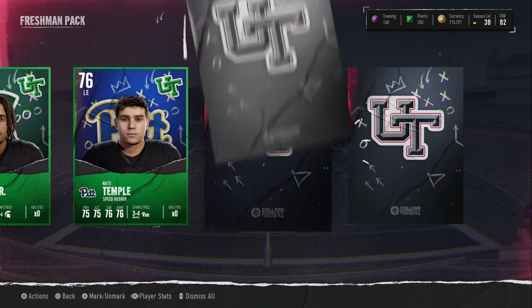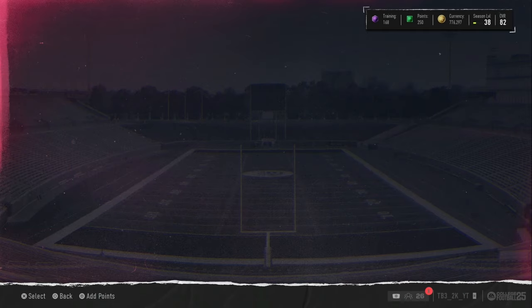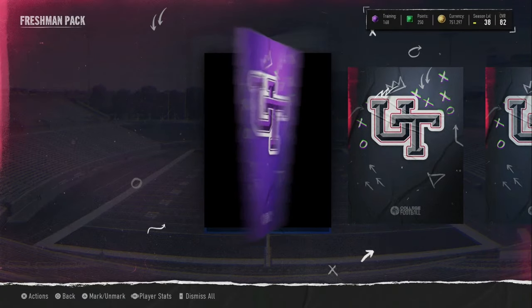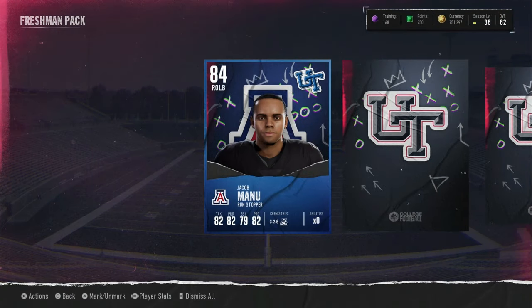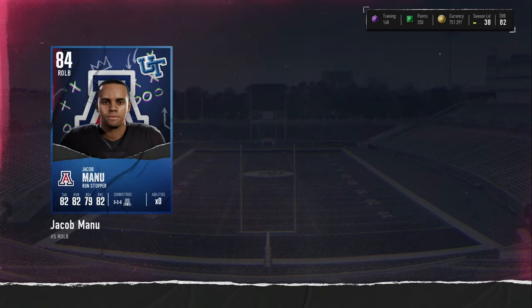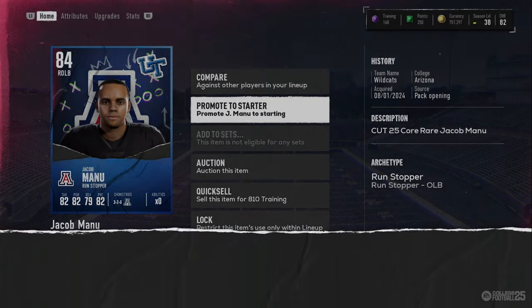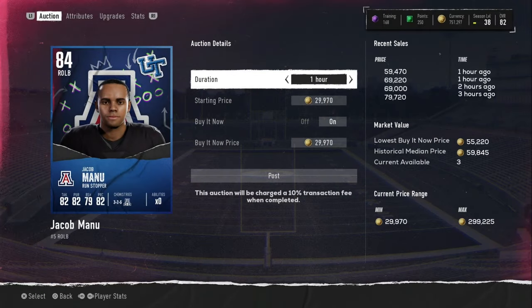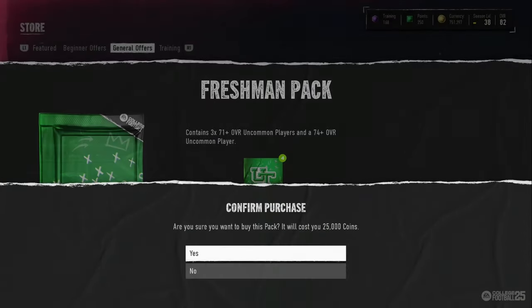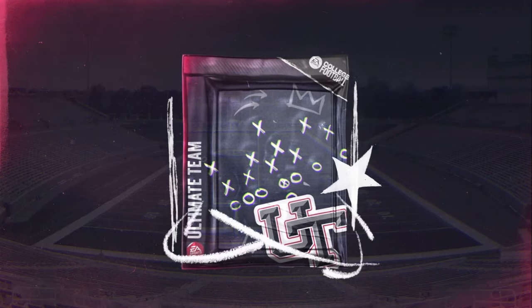We have three more packs after this one. Let's get this pack - third to last pack. We have a blue, 84 overall linebacker. In 81 overall - we'll take it though. He's a fast guy but he's really tiny, don't promote him please. Goes around 50-60k - I'll take that. We got about 70k out of this pack right here. I'll take the coin.